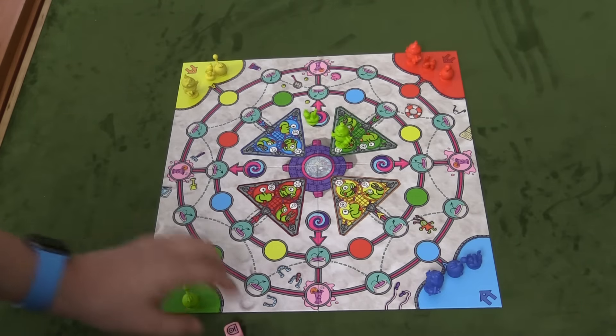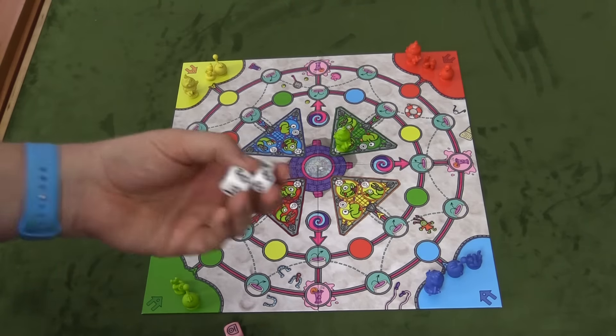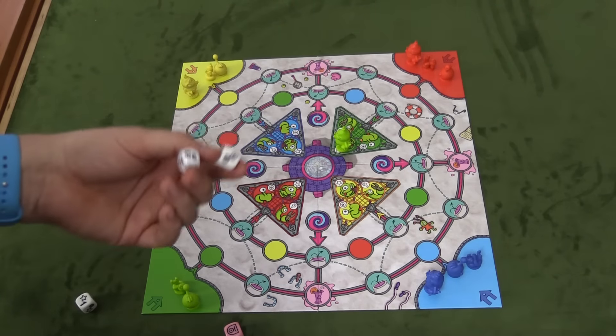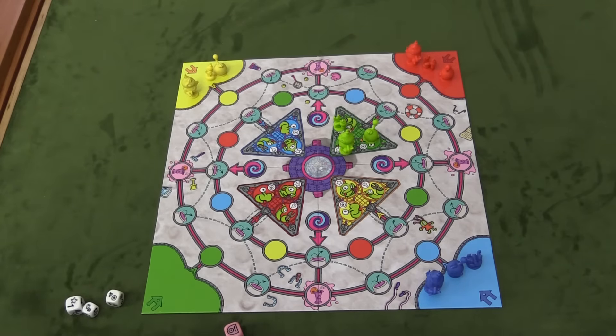All right. So that is it. Once you have someone in the cockpit, then you're still rolling the dice, but now you're only looking at two of them, and then eventually one of them. And as soon as you get all three there, you win the game.